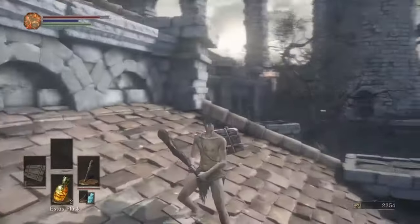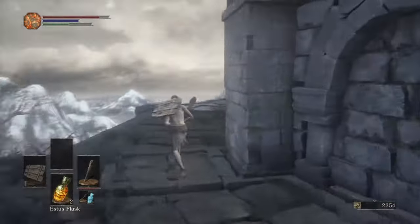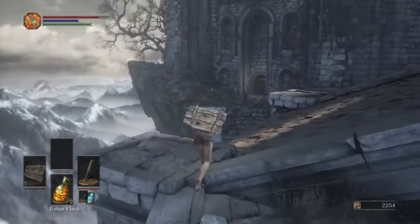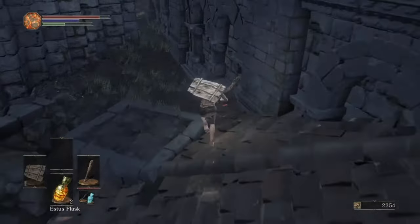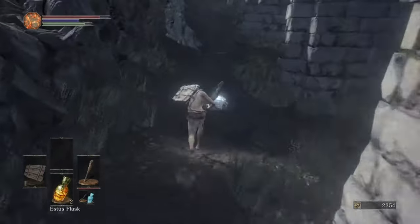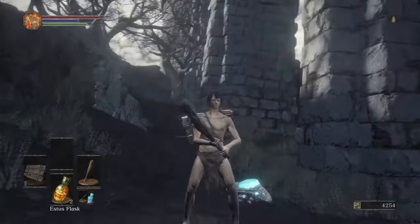Alright guys, now this is the next step — also this is the final step. You have to come right round here. So you go right round here, ignore the Sword Master down there, and you kill this. Now you have your three Twinkling Titanites.